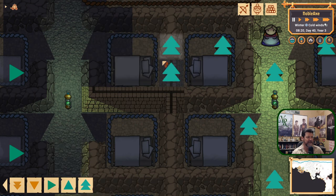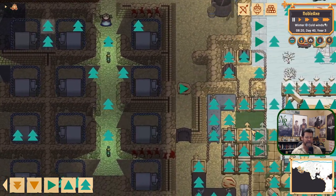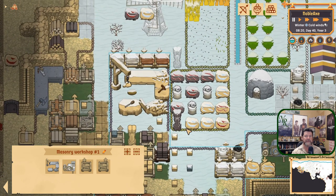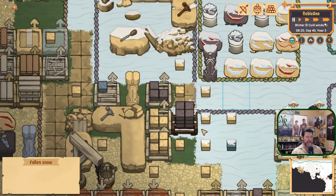Whenever you get that kind of randomness — blocks landing all over the place — it means they're trying to deliver something and the destination is blocked. If you get a pile of anything just landing everywhere, that means they can't get to where it needs to go.